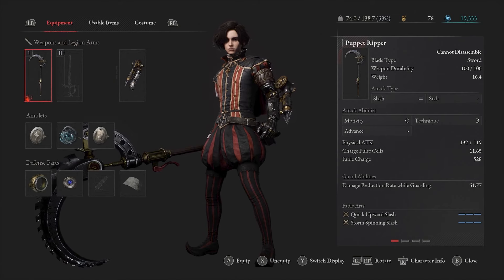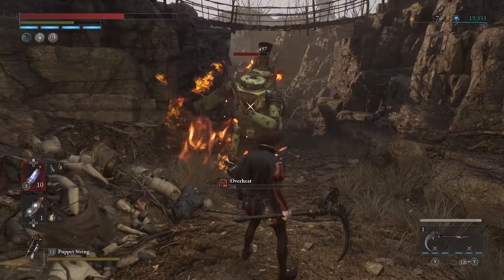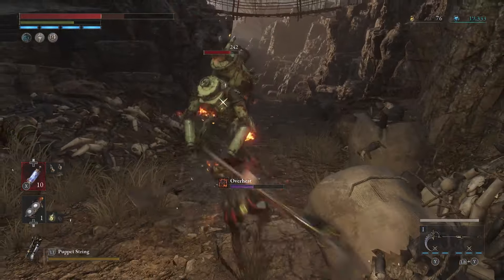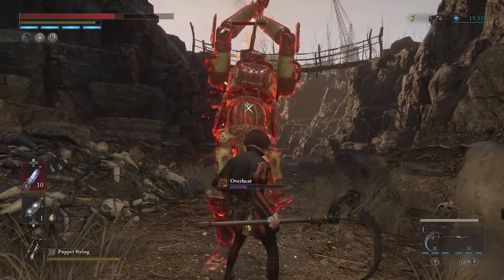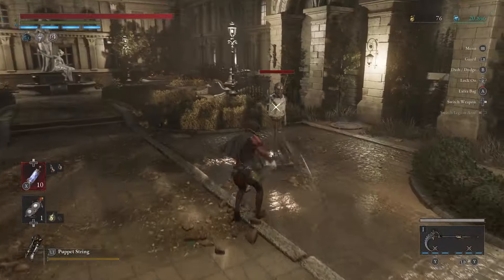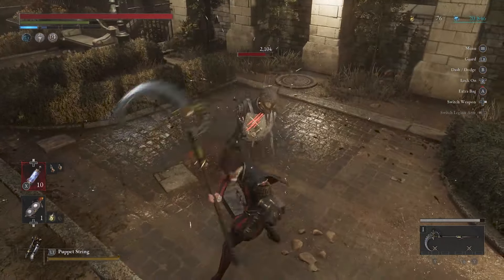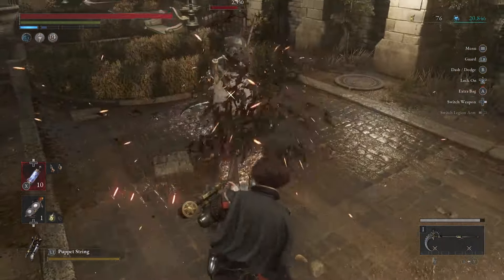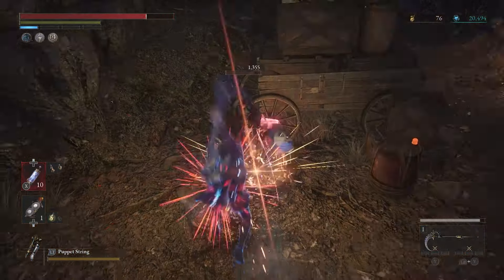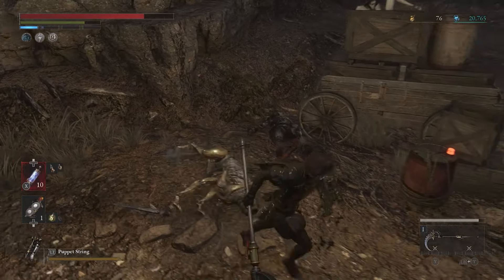Puppet Ripper. Despite being classified as a sword, the Puppet Ripper looks more like a scythe than anything else. It's not just a fantastic looking weapon — it's also a very powerful one. The Puppet Ripper has excellent range, good damage, and gets a B scaling in technique along with a C scaling in motivity. If you're going for a dexterity build, this is one of the best choices. The Storm Spinning Slash fable art is one of the best weapon arts in the game — when timed properly, it can make short work of multiple opponents at once by swinging the weapon in a circle around you. The other fable art, Quick Upward Slash, is just as effective but aimed at single targets. You can acquire the Puppet Ripper by defeating the King of Puppets and trading its rare Ergo to Alidoro in exchange for the scythe. Number 1.